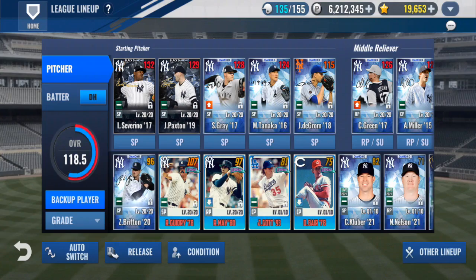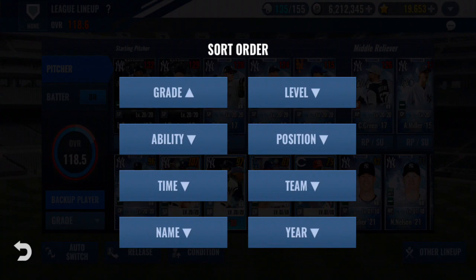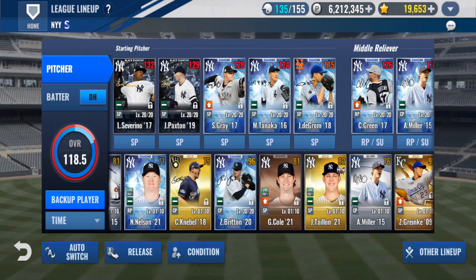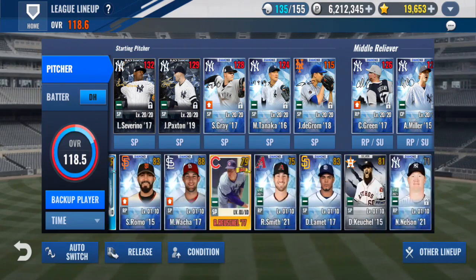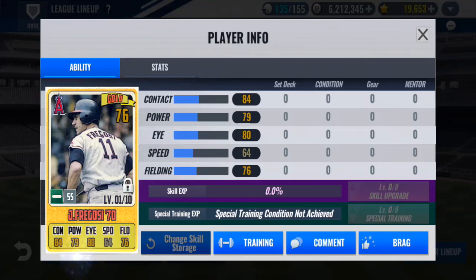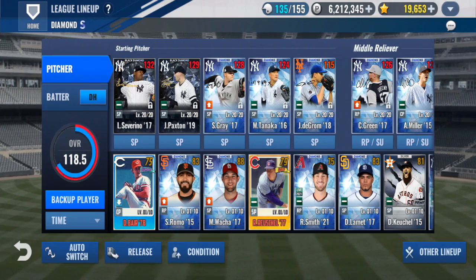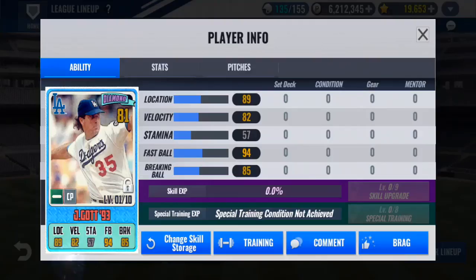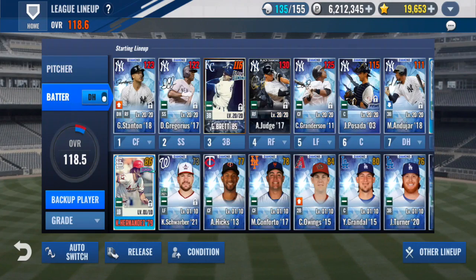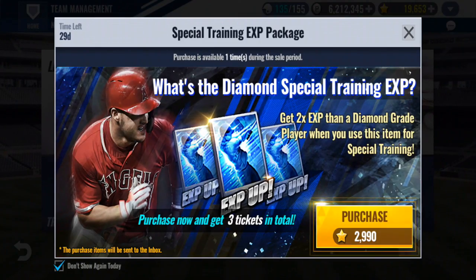We'll do a three diamond vintage combo. I'm not comboing away Bob Feller — absolutely not. Are they both batters? They are. Alright, we're gonna lock you up and do a three gold combo, and then we're gonna do a three diamond combo vintage. Finally gonna get Goss out of my lineup — he's been there for a long time, same with that Keith Hernandez. That was back when we got the Keith Hernandez — way back then, back when Washington crossed the Delaware River.